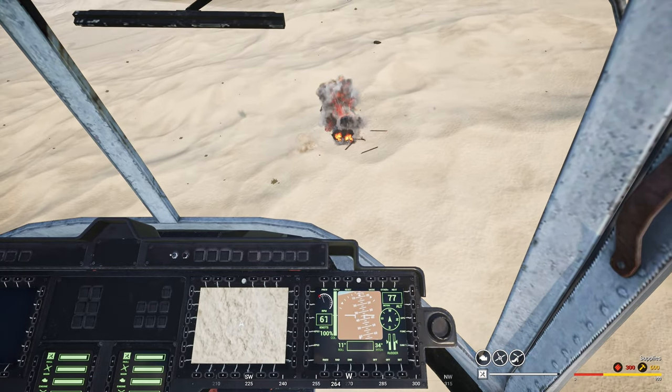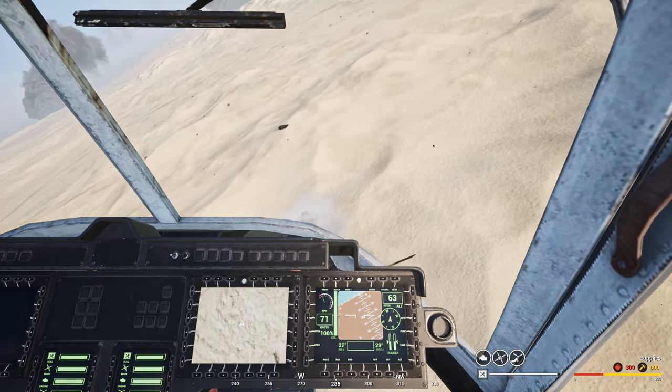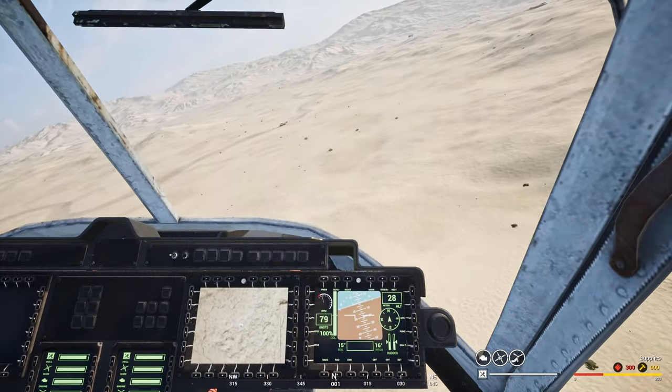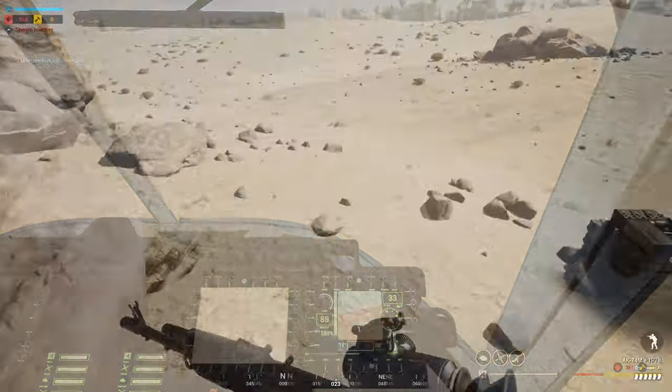Words like left, right, elevation, depression — those short, snappy words are a great representation of good communication. That way I know how to respond and how we can defeat the enemy helicopter.